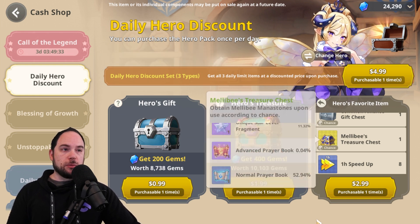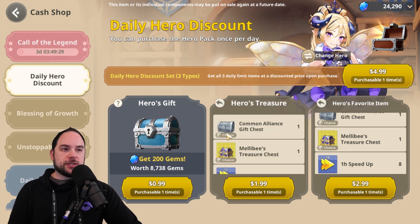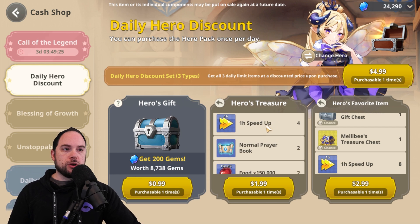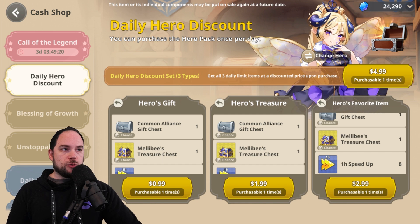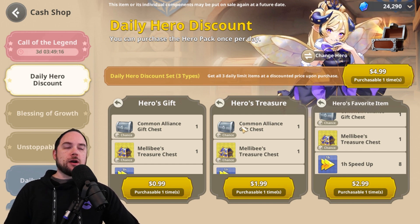You can do some math to see what the average number of mana stones you'll get is going to be. 52% of the time you're going to get a normal prayer book, which is not an amazing pull. However, to get legendary mana stones in this game is very difficult, so this is probably the best way to accelerate these three heroes that are available here.